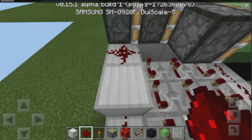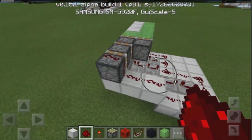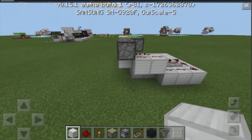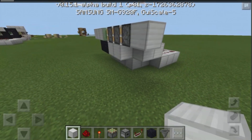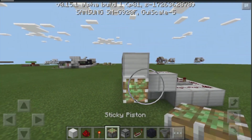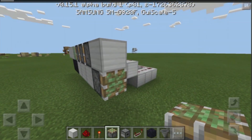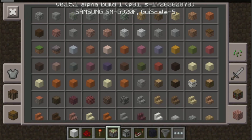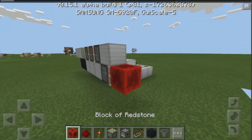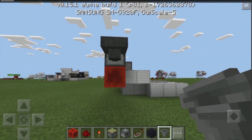Grab some blocks of your choice and build out two blocks like this, then build down three blocks at the bottom and connect this all up with redstone. Place a bit of redstone dust on top of the sticky piston at the back. Then grab another block, place one at the back of that sticky piston and one right over here. Place a sticky piston facing towards the back — opposite of our redstone bridge — then place a block of redstone on the face of this block.